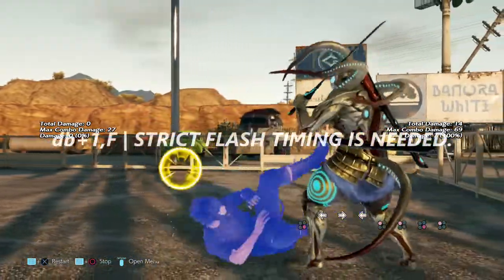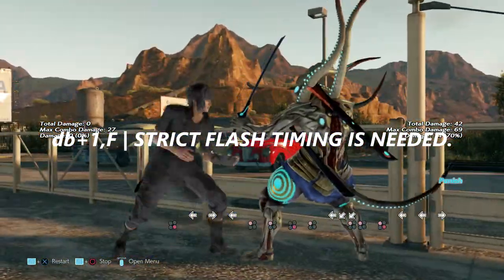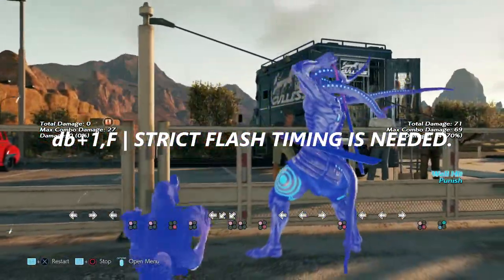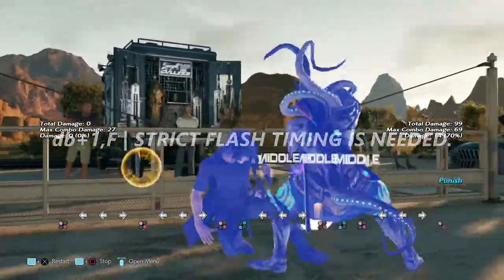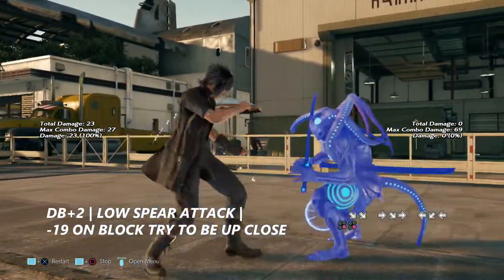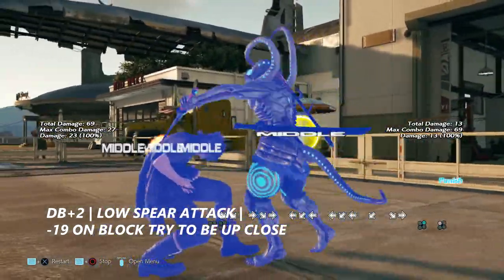Down back 1 into forward is another way Noctis can go into his rolling stance. If he does down back 1 into forward, no sword stance flash works — any flash works, but no sword stance will yield you better results. Down back 2 is his dreaded spear that he puts into your shins. It is negative 19 on block, but please try to be up close to punish this.